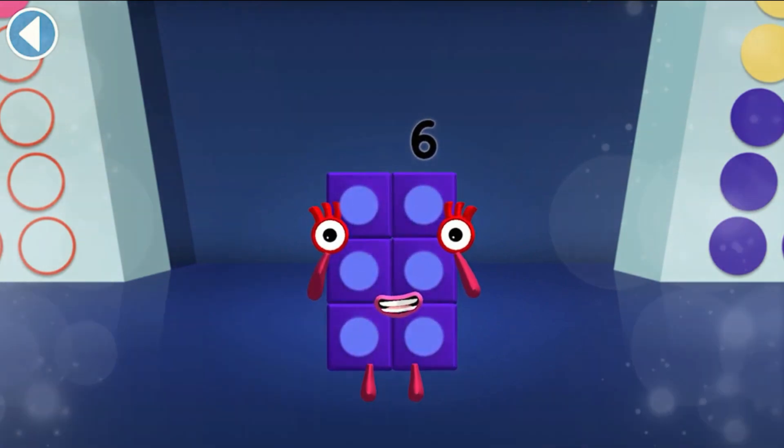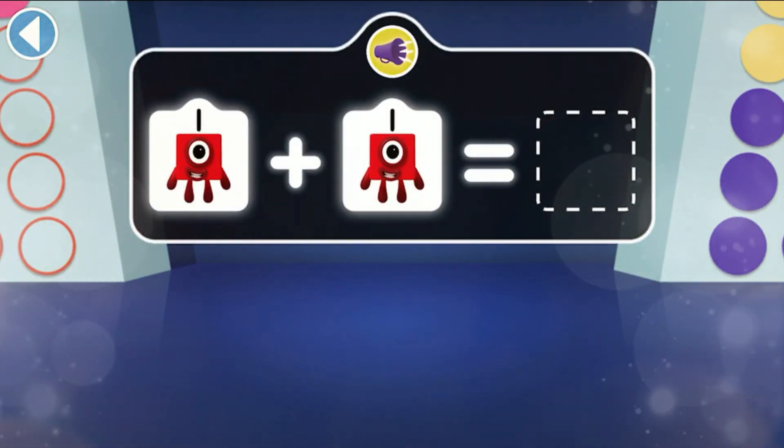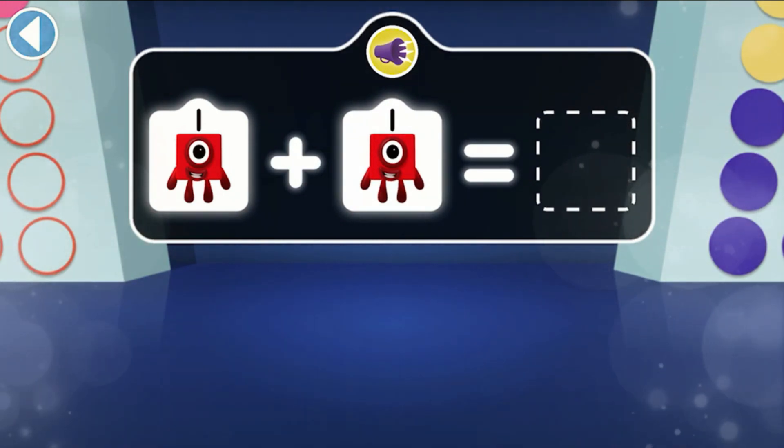Tap on the right answer. If one finds another one, which number block do they make? Who is two ones?